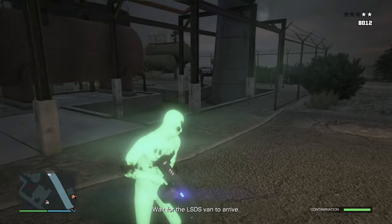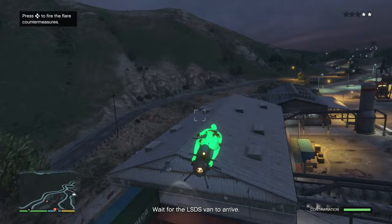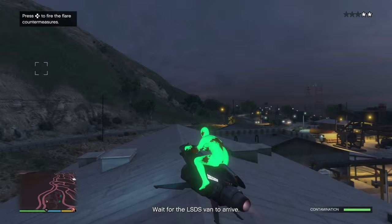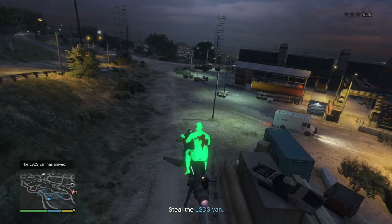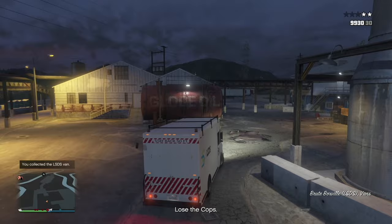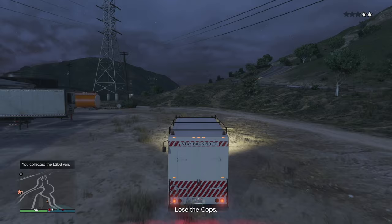It's a pretty simple mission but you have to be stocked up on food, body armor, and have some good weapons. The great thing about the MK2 is you can just fly over so you don't take any damage. We're going to wait for the LSDS van to arrive. You'll see the little blue suitcase — we're going to steal that LSDS van and take out that person. Now we're going to have to lose the police.